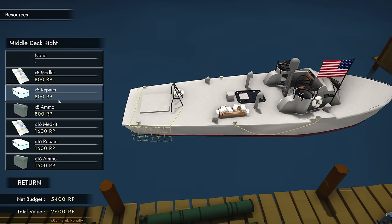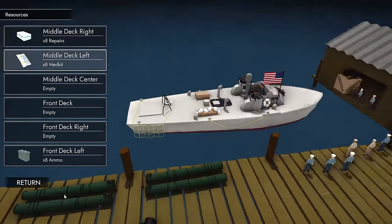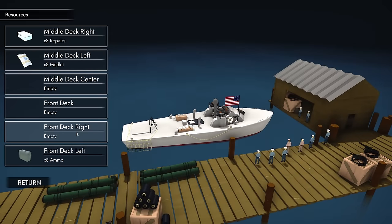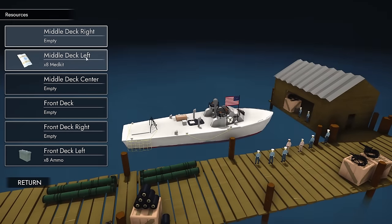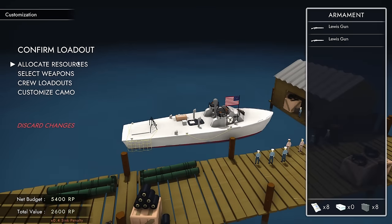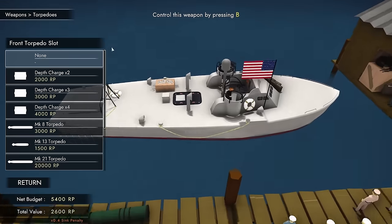I'm going to place a repair kit on the middle deck right and left, bring some medkits, and put ammo on the front deck left. When it comes to weaponry, let me show you the torpedoes — because torpedo boats. We also have the option to carry depth charges, because sometimes you'll encounter a submarine. Submarines are annoying subsurface units, and depth charges are of course the only way to deal damage.